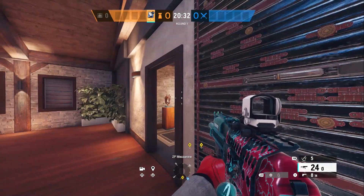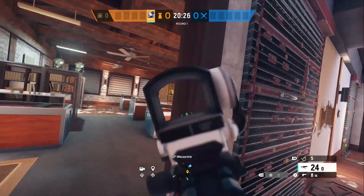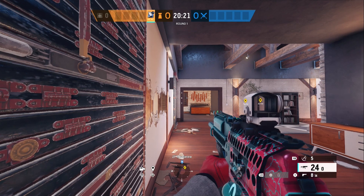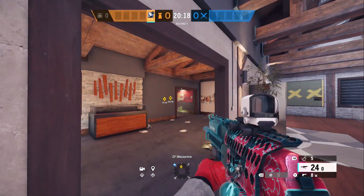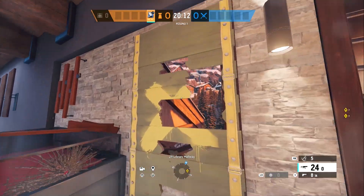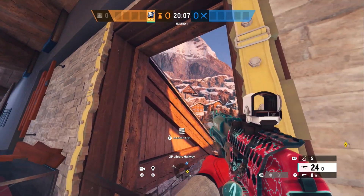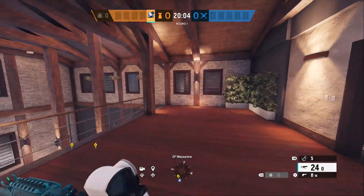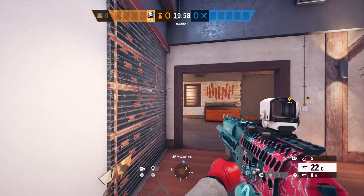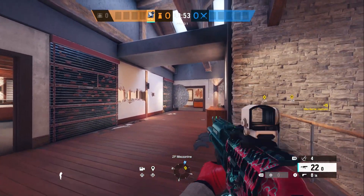When you're behind this you're safe from the window. The only way they can really get you out of here is if they grenade you from the window, which is decently common in super high levels of play but not really in ranked. Another spot attackers like going to is right here — this is called Slant. Attackers will go here and hold an angle from the roof, they can see all the way in. Your first barrier goes right here and now you're safe from that angle.